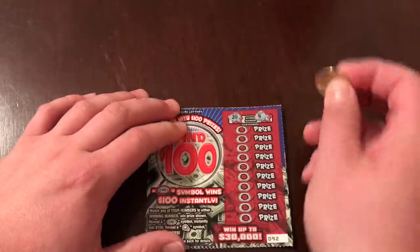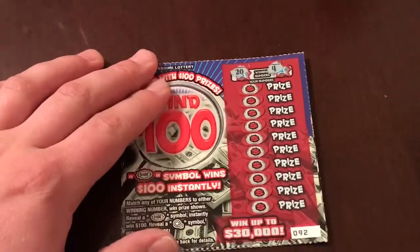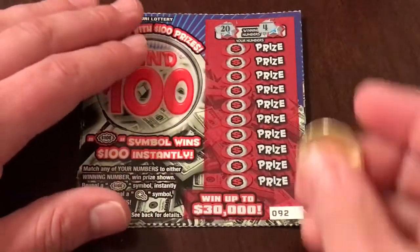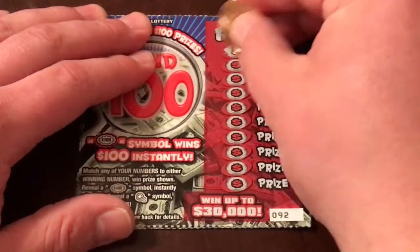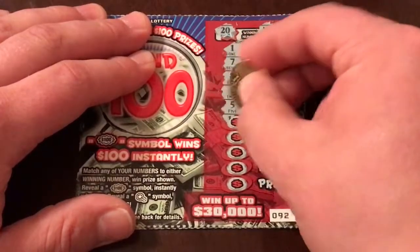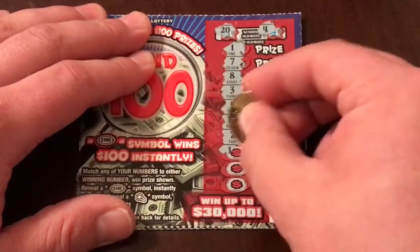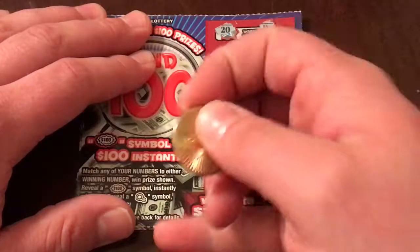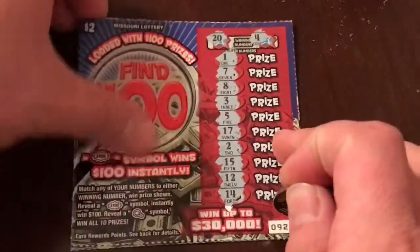We've got a $20 and a $4 as winning numbers — let me zoom in here. Looking for a $20 and a $4. First row: $1, $7, $8, $3, $5, $17, $2, $15, $12, and a $14. Got a loser right off the bat.